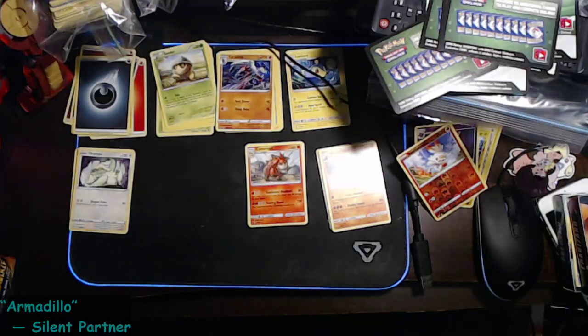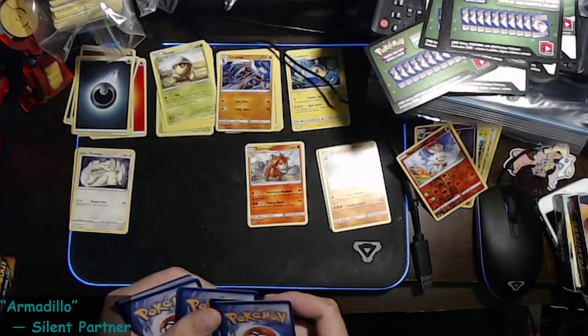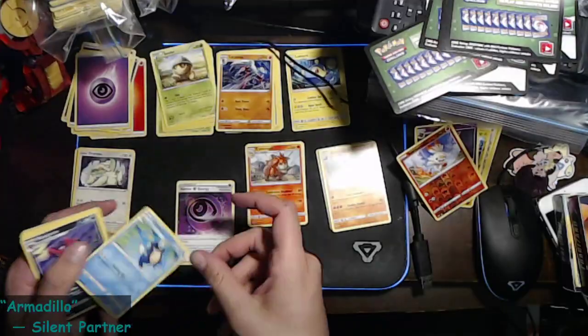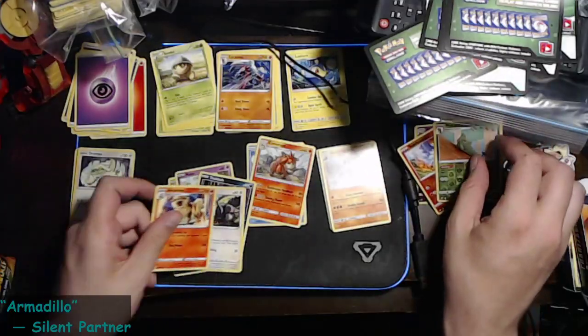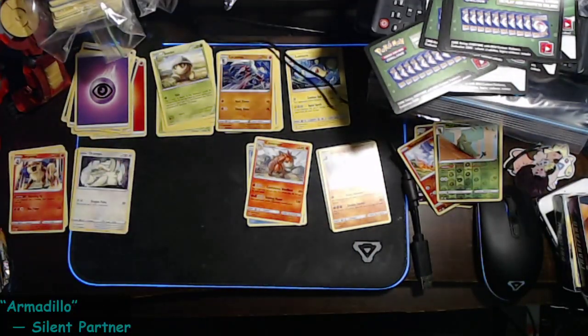We got a Rebel Clash this time — it's a full green. We got a Horror Energy, a Papéton, a Morgrem, a Squawkabilly, a Snover, a Natu, a Trappinch, a Pidove, a reverse holo Metapod, and an Arcanine.